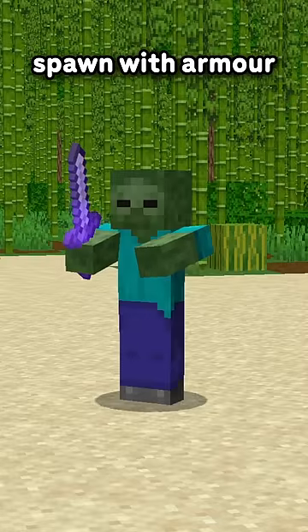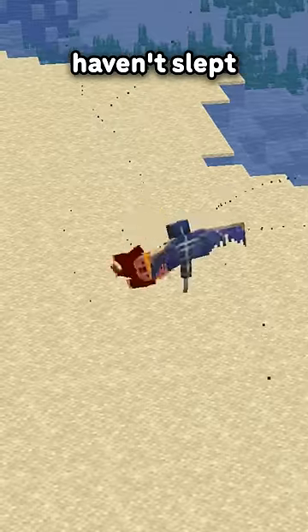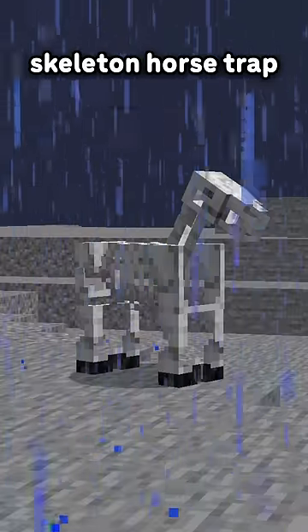Things like if zombies spawn with armor and a sword, spiders spawn with potion effects, how many phantoms will spawn if you haven't slept, illager patrols, or when the next skeleton horse trap will be.